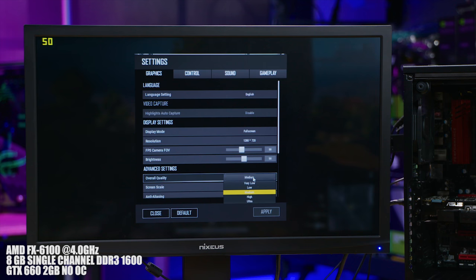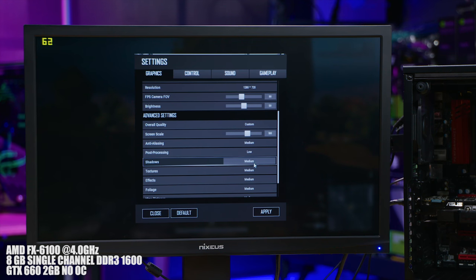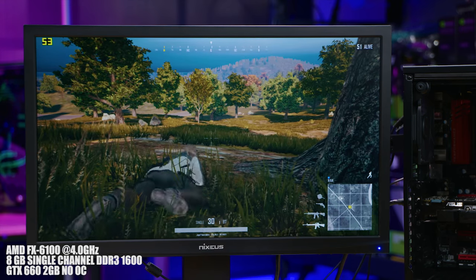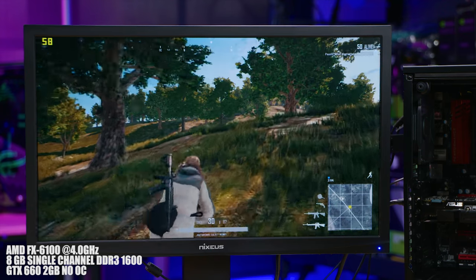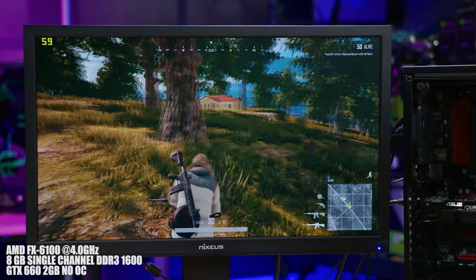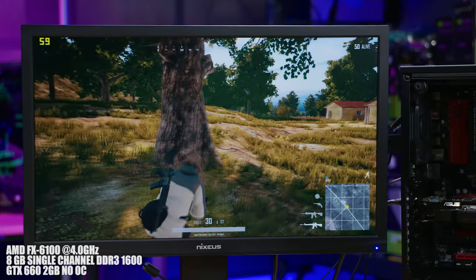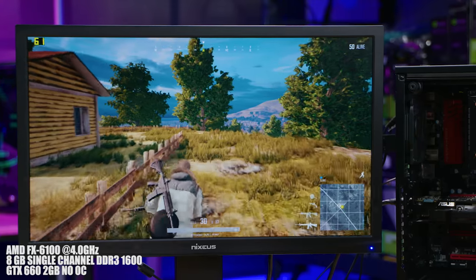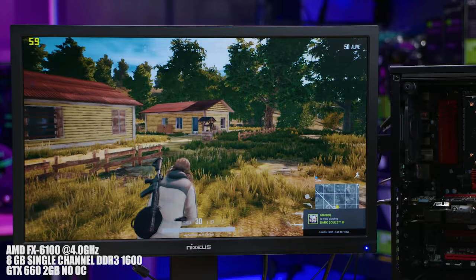Let's try medium 720 — nope. Low 720? What if we do medium with low post-processing and low anti-aliasing? The FPS has certainly improved, it's just under 60, but we're not going to be hitting 1080p 60 FPS even on very low settings. So what I think we'll do after this is overclock this graphics card a little bit to see what happens. The problem is it looks like we're playing through a fuzzy filter, if that makes sense.